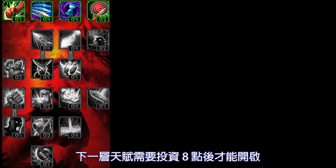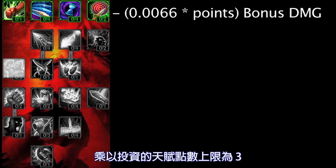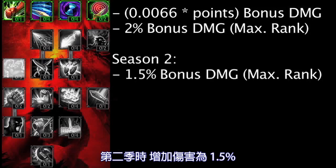These next Masteries require 8 points in the Offensive Tree. Havoc now increases all damage dealt by 0.66%, multiplied by the amount of points in the Mastery, with a maximum of 3. It will now increase all damage dealt by 2% at Max Rank, as opposed to the 1.5% from Season 2.